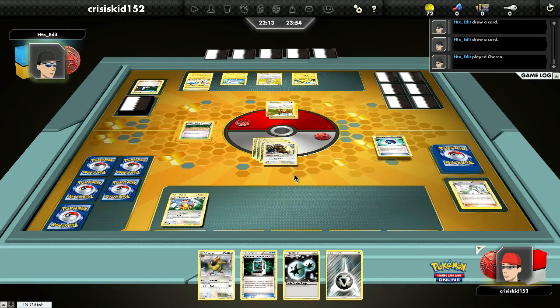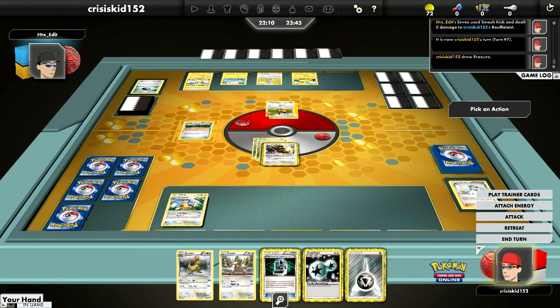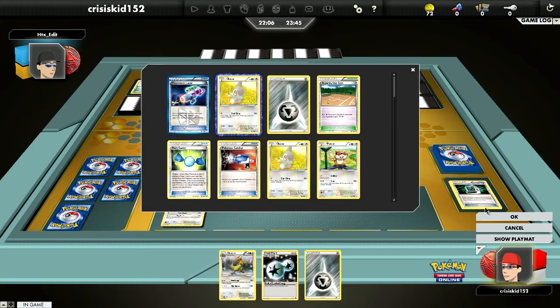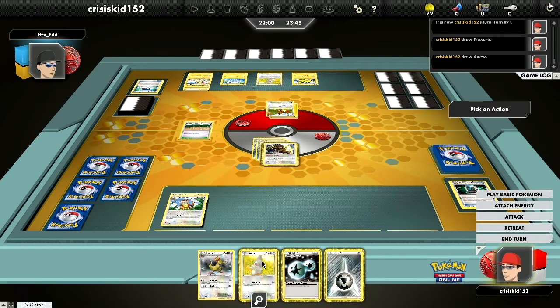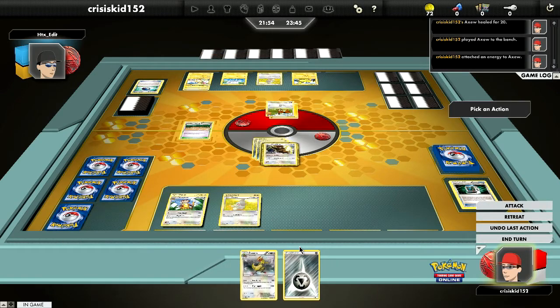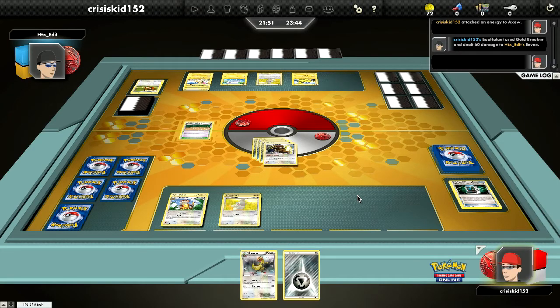For those who don't realize, I am playing on Expert Player vs Player Unlimited — but that's only because this deck is unlimited due to Haxorus coming from Noble Victories. This is actually a perfect card to send back to my deck for an Axew. Hopefully I can topdeck into a Rare Candy — and there we go, I actually topdecked into one and I have the perfect amount of energy for it.